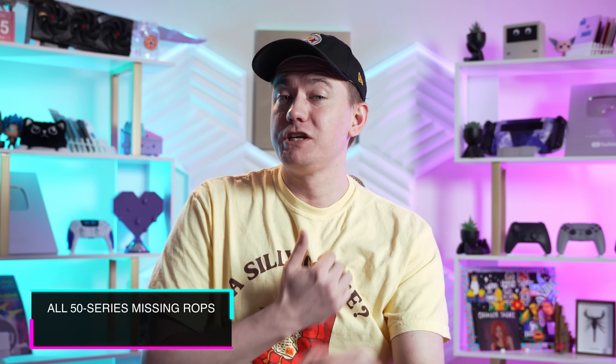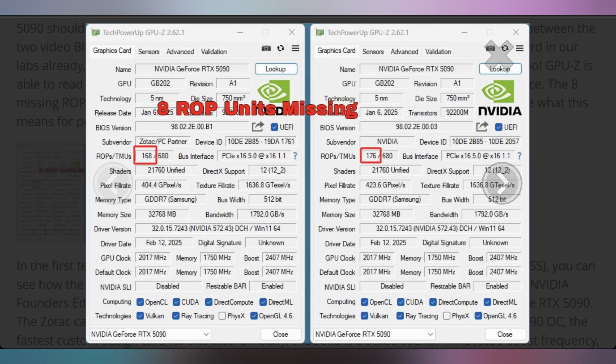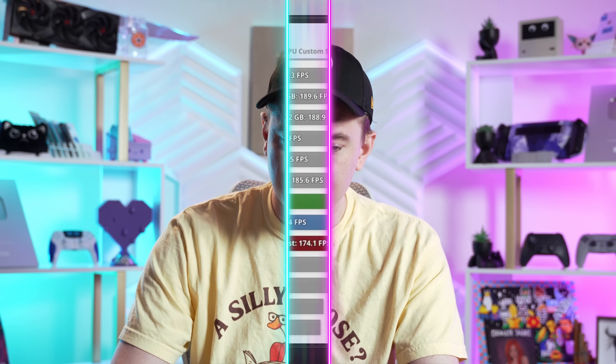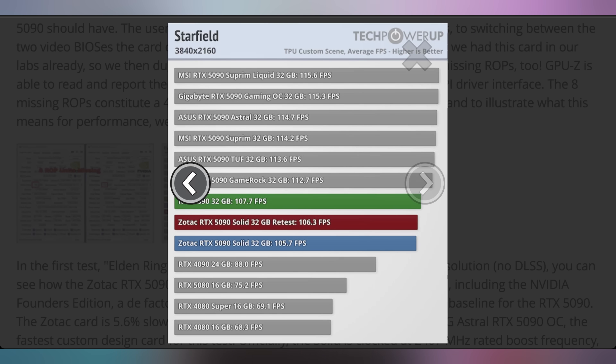I'm going to have to check every single GPU I'm putting into these PCs because it turns out the RTX 50 series is missing some ROPs, also known as render output units. This was being discovered all across the internet on Friday and over the weekend, with many people noticing their RTX 5090 was missing eight ROPs. It did cause some performance loss of roughly 5%. Initially it was on a Manly card, then found on a Gigabyte card, then on Founders Editions. A bunch of these cards are having these issues, and yes, they are indeed slower than the full ROP unit 5090.